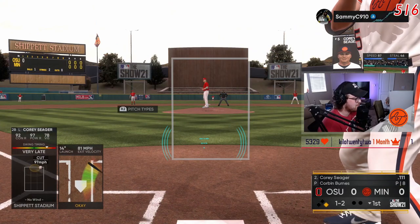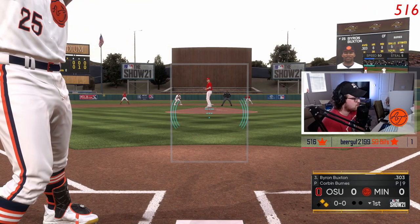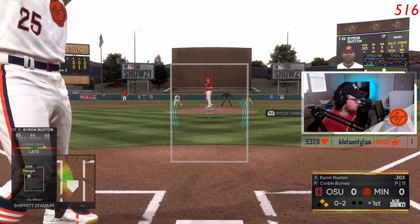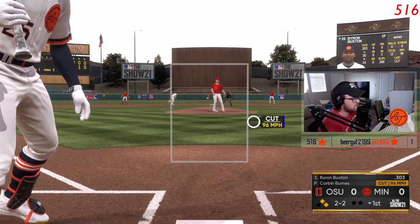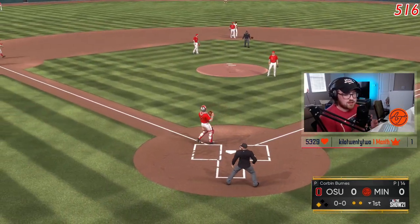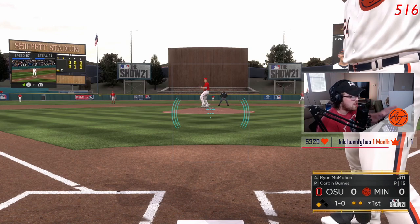Now we have a fun 1-2 count. That's a tough pitch — on hall of fame that might have been a double to right center, but on legend the PCI is so small it's just a weak single to right. He's probably going to throw another fastball across here. I just missed it. I'm going to assume he throws one in the dirt — otherwise I'm reacting to a fastball away. He hasn't thrown a lot in the dirt yet. That was a really good pitch.